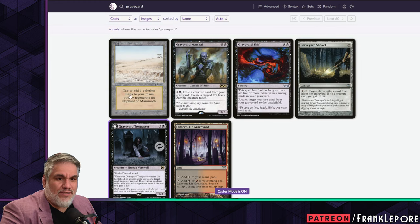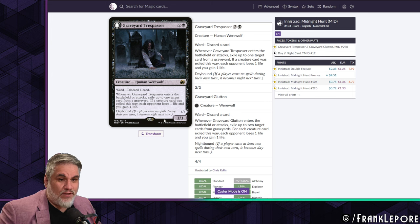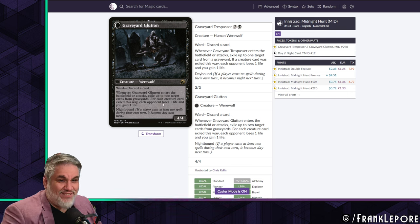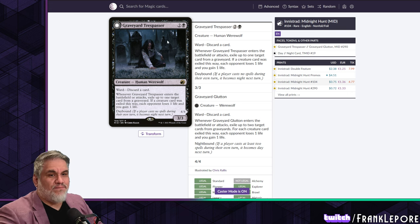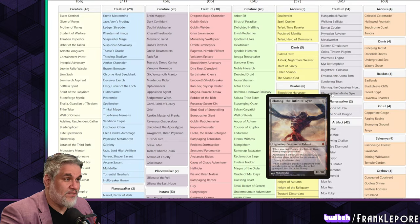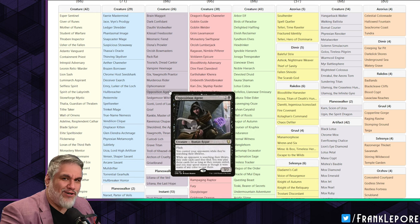There are only six cards with the word 'graveyard' in their title — that's fascinating. Graveyard Trespasser's ward is 'discard a card' — he's a 3/3, then a 4/4, then 4/4 again. You get to exile a card from their graveyard, they discard the card, you exile two cards, gain a life, they lose a life. It has a lot going on — it's a really versatile, really strong card. It exiles cards from their graveyard, so it's nice as a sideboard card, but you're probably just playing it main deck.